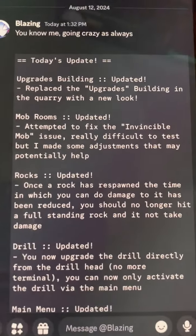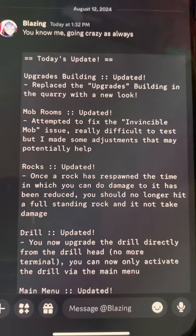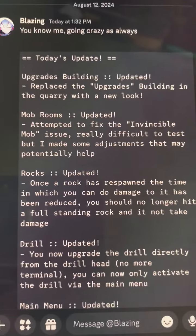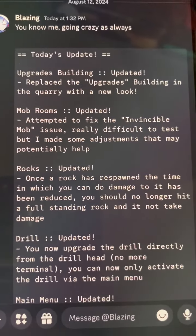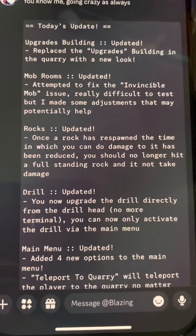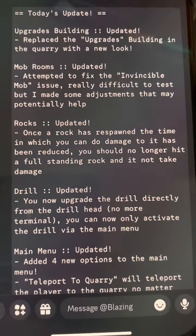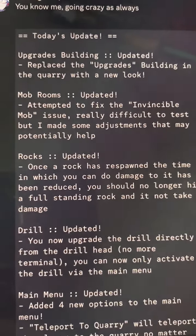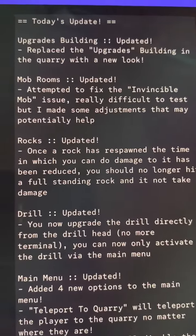There's actually even another minor Odyssey update — another one, every day bro. Upgrade buildings updated, replace the upgrade building in the quarry with a new look. Nice. Unless maybe I got to go back to the lobby and check to see if I just haven't updated it, but it might have been the one I was talking about. Mob rooms updated, rocks updated.